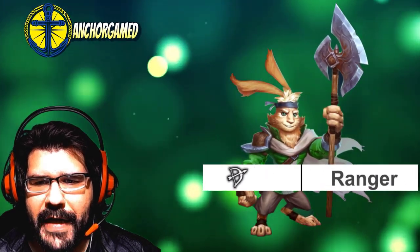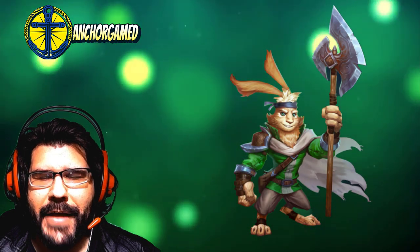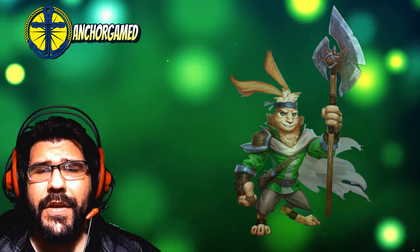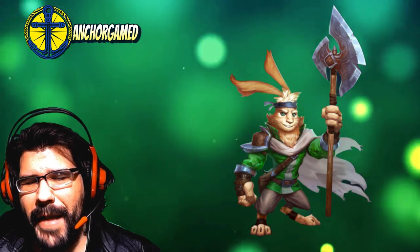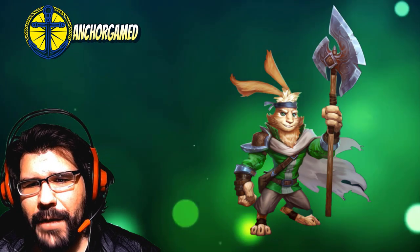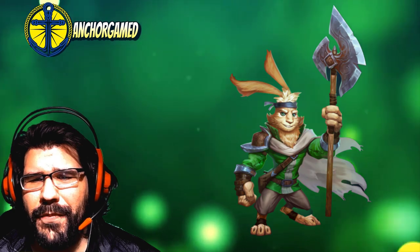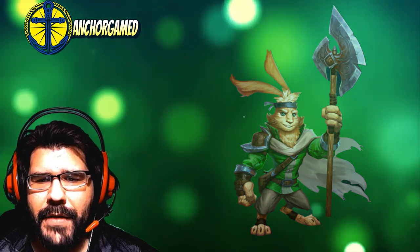He is a Ranger class hero. So if you do throw some emblems on him, his defense needs some major help and his health total is astronomically low — you've got to fix that for sure. I would definitely recommend balancing him out and making him a little bit more defensive, but it does help that he has 743 on his attack, so you don't want to neglect that. Probably attack and health is going to be your big main focus when putting on emblems.